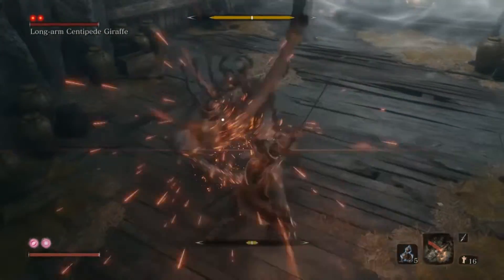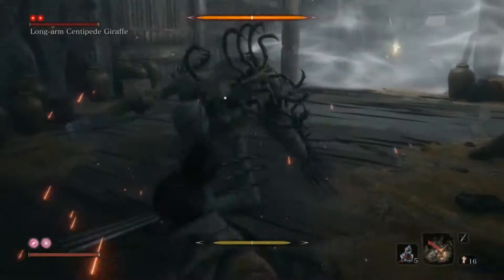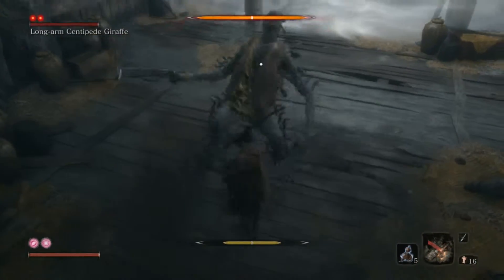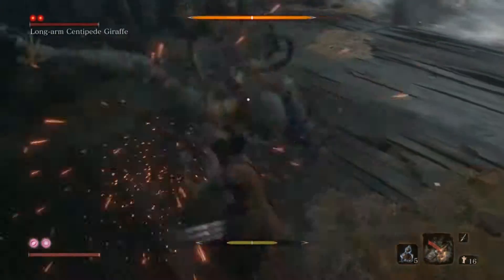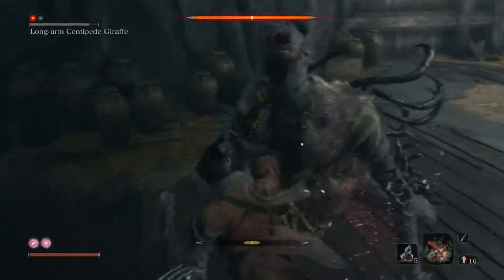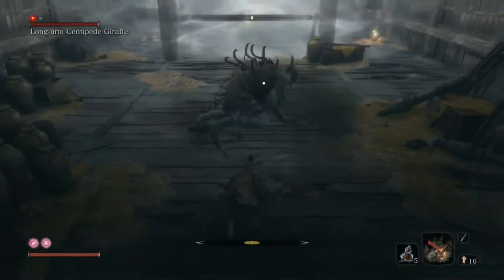I was trying to match every hit with every button press on my controller, but I figured out that all you need to do is once he hits first — that first strike — just keep spamming that button. Just keep hitting it as fast as you can and you will dodge all the attacks.